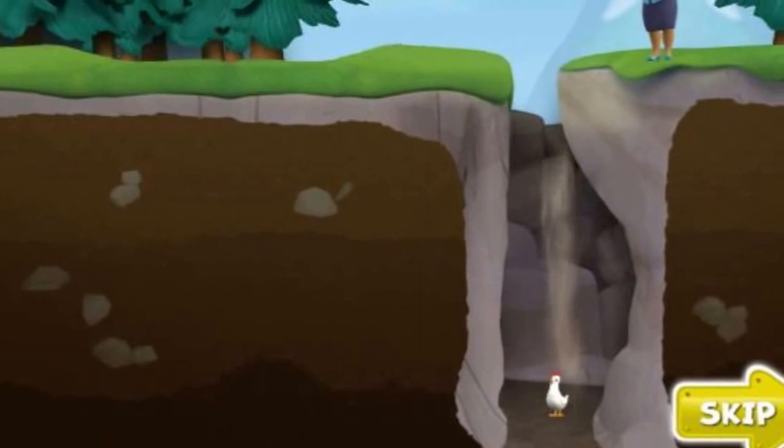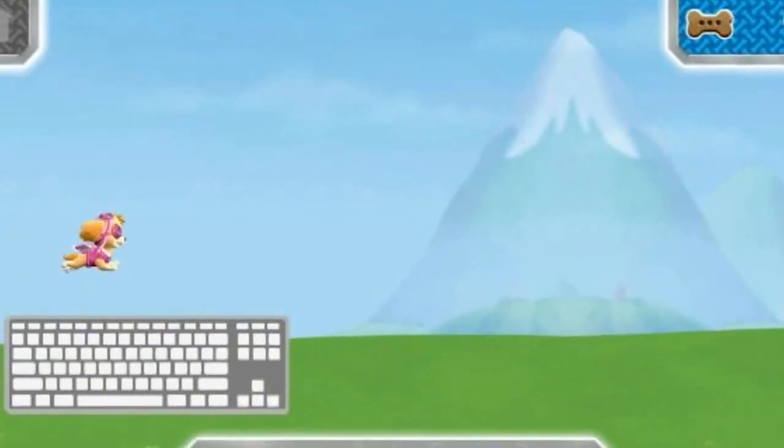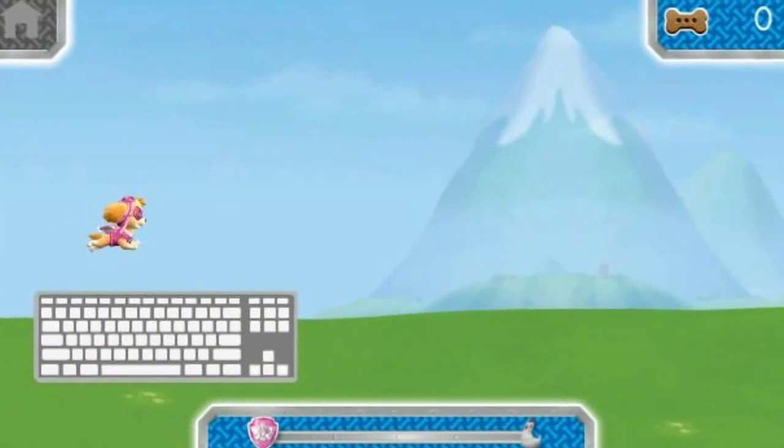Call this for help. Chickaletta is stuck in a crevice. See what you can do to help get her out. Help Skye fly to Chickaletta.